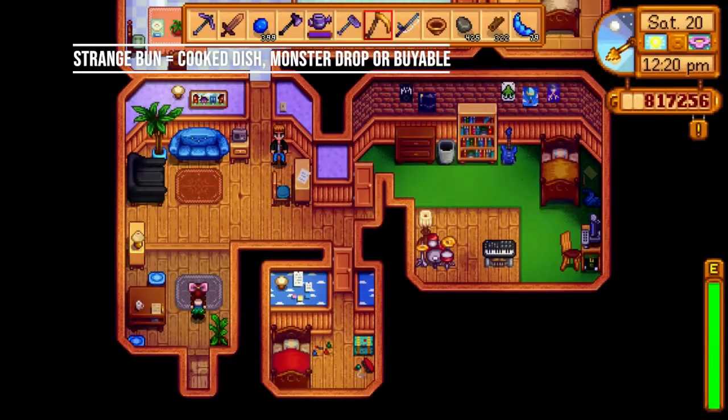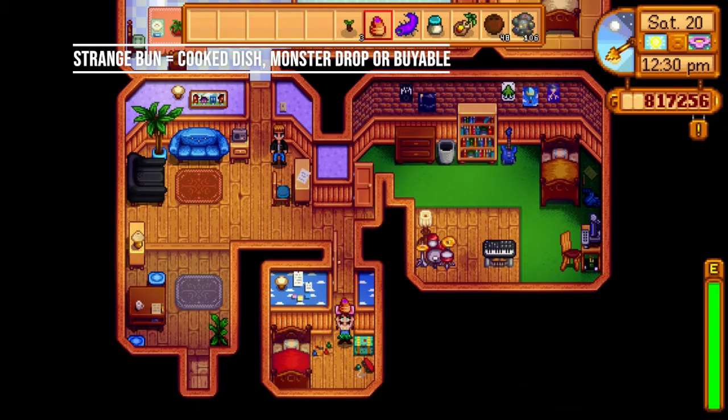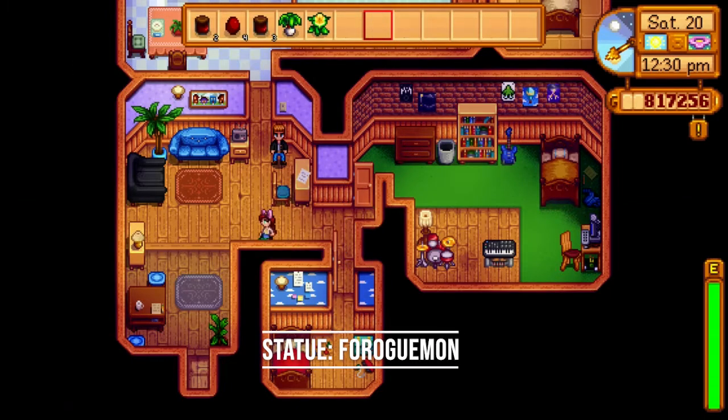So if we go to One Willow Lane, if we go to Vincent's room, we can find the first locked box. And if we place a Strange Bun inside, we'll get the first statue, Foroguman.